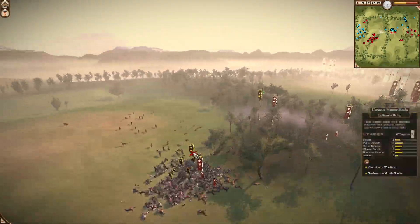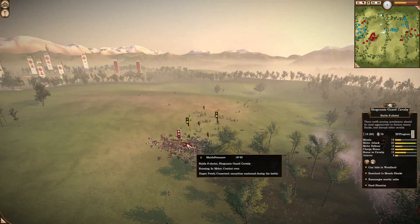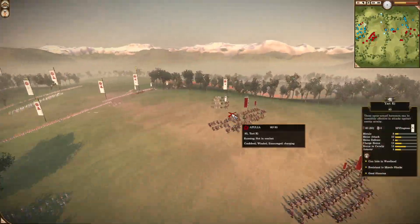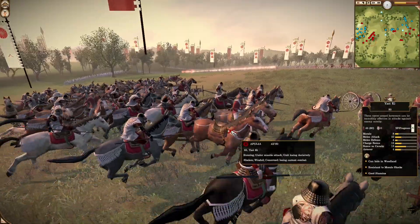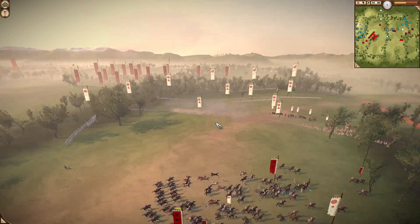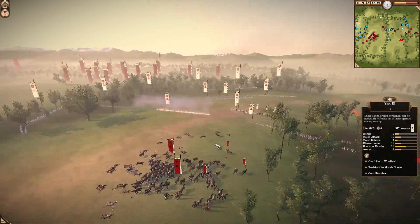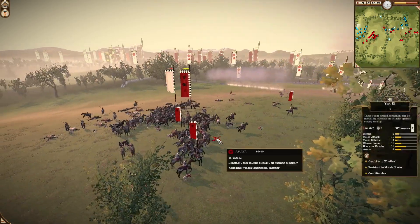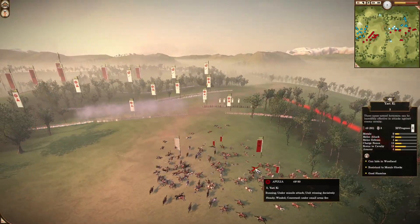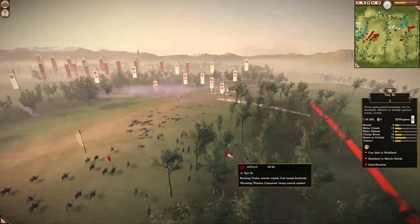This cavalry force just destroyed the entire enemy cavalry force. And now this cavalry force is actually going for the guns — he's going for the guns. He's gonna lose a unit, but he's gonna take out the guns, which is a very good thing. I personally would have sent only one unit, but he sent two. His other unit is now down to 48, and his other unit is also getting destroyed quick.